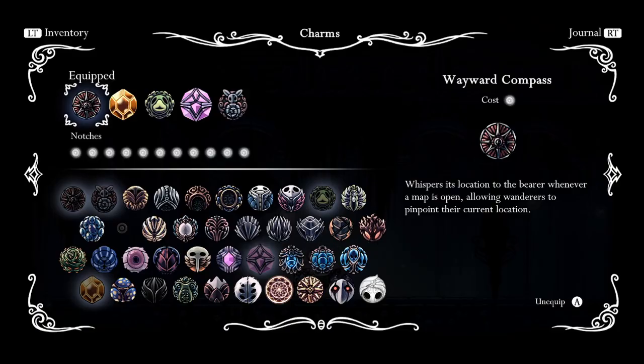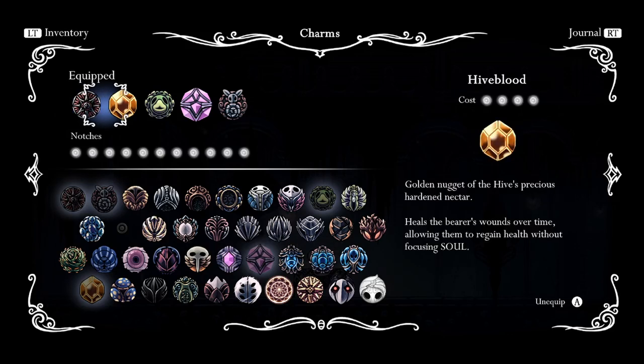First up on our list we have our Explorer build. Using this we're going to have Wayward Compass so that you can know where you're at on the map. Hive Blood, that way if you get hit by a spike or something, you can sit back for 12 seconds and regain the one health that you just lost.